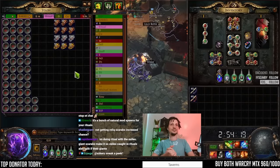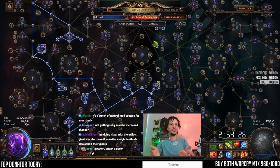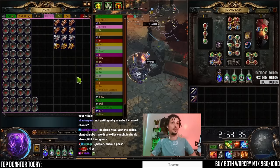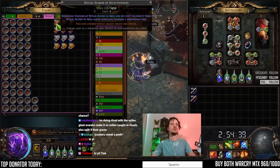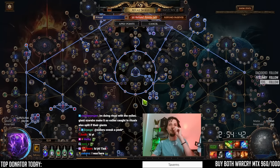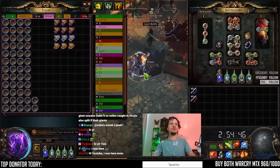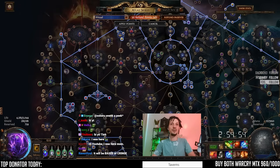Welcome to the next episode of Atlas Farming Strategies — Atlas Farming Experiments. We're testing different atlas strats and the next one we're trying is ritual. We're testing GGG's vertical strategy: invest everything into one mechanic, only use one type of league mechanic scarabs, and see if that's good. I specced my tree for nothing but ritual.